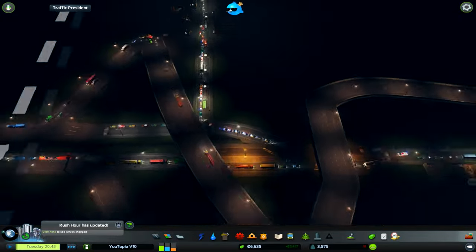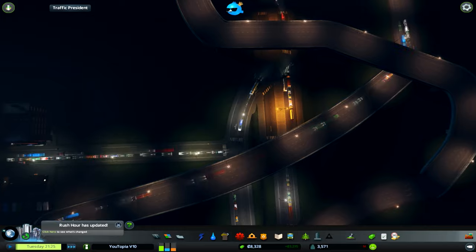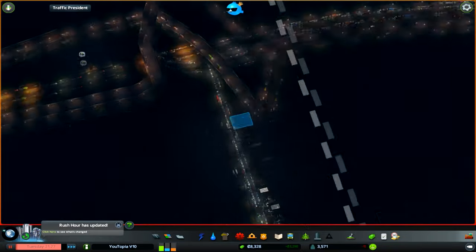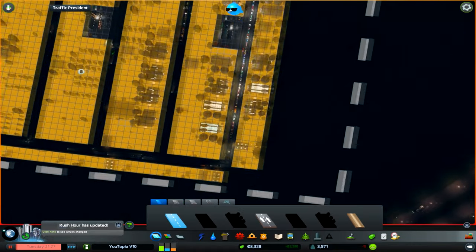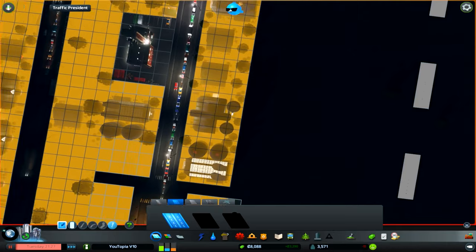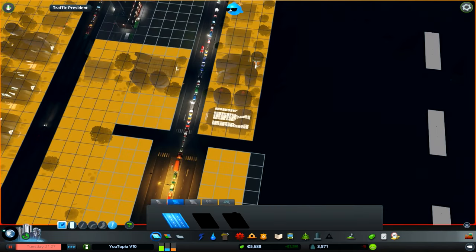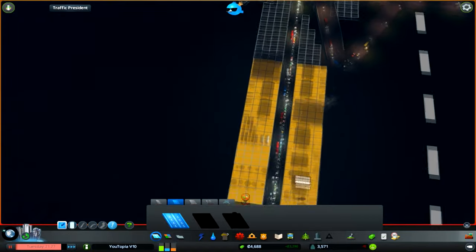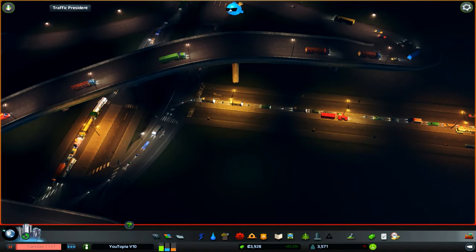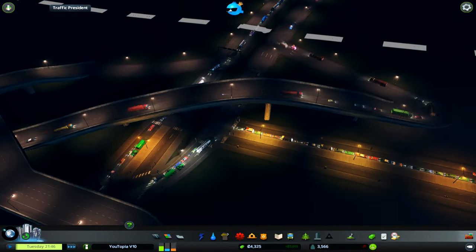These bottom roads really need to be upgraded — this right here is terrible design on my part. We're going to upgrade all of this to higher density roads. I think we can just slightly move that and bam bam bam bam — first thing done. We can't upgrade those but let's see how that works for now, it should help a bit.